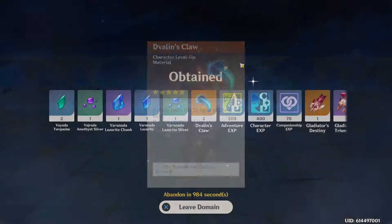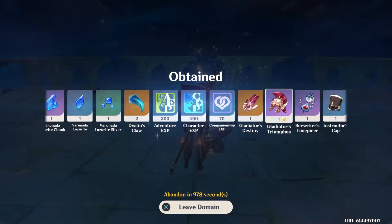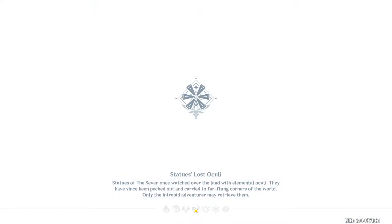Dvalin Claw drop — a feather, but too bad it's not for any good rolls. But we do get a nice purple chunk from the boss.